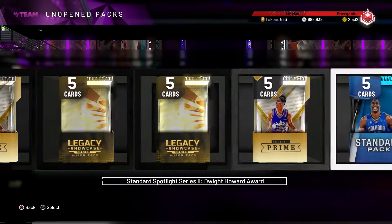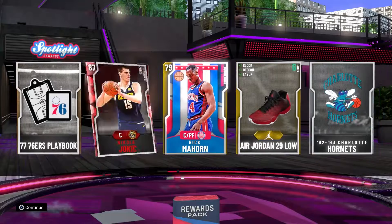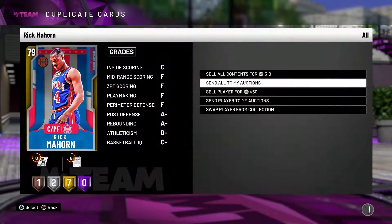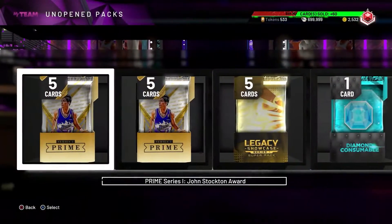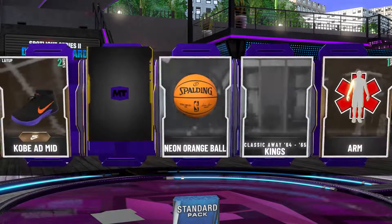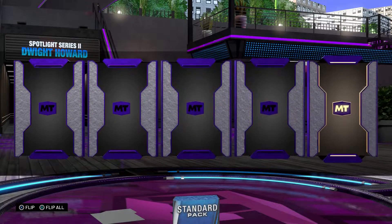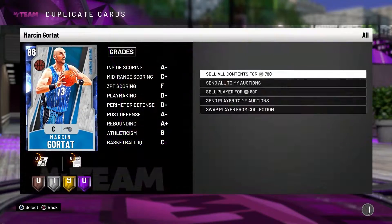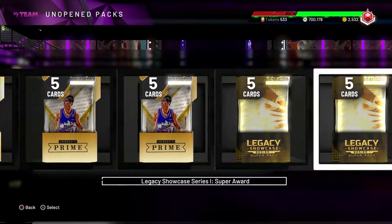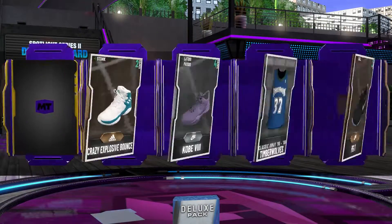Opening the Isaiah Thomas reward pack — ruby Adrian Dantley again, plus Jokic and Rick Mahorn. I already have Rick Mahorn but I'll send him to auctions. Three Dwight packs now — I think I can get a Steph Curry out of one. Got JJ Reddick, already have him. Hoping for a Steph to sell for around 70k but expectations aren't high. Got a sapphire Marcin Gortat, already have him too. Deluxe Dwight pack — JJ Reddick again. Nothing from those Dwight packs.